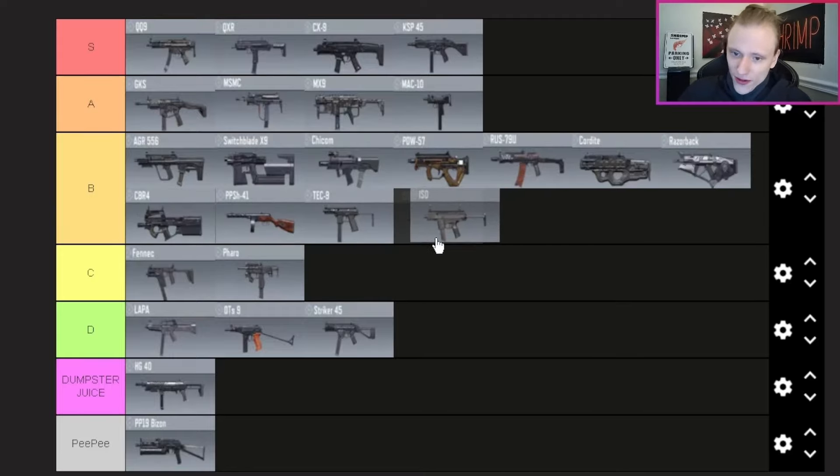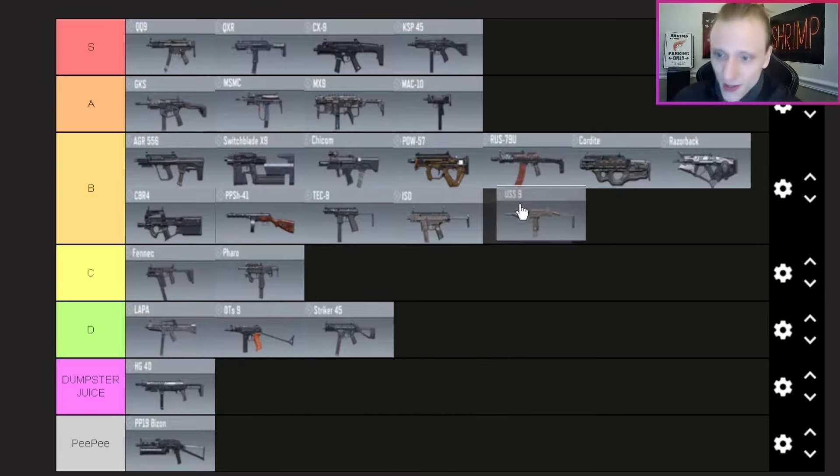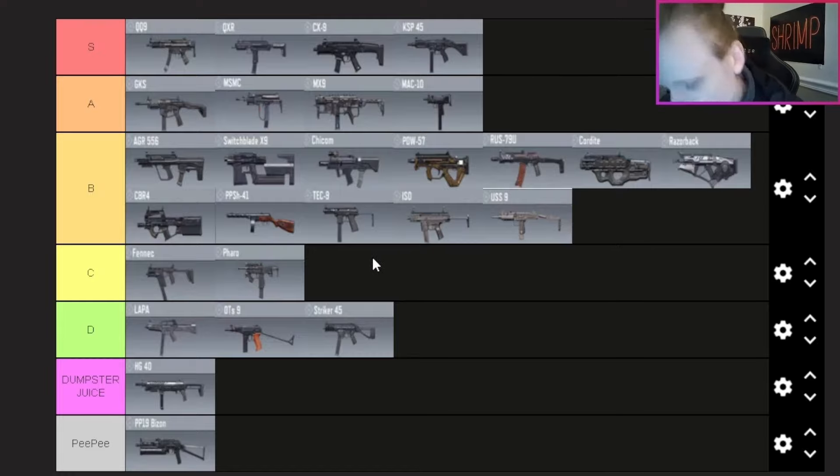The USS9 — I already got this gold for Damascus. It's definitely good and it can counter the BP50, but I'd rather use the AGR, Switchblade, and guns I'm more familiar with than the USS9. That wraps up my SMG tier list — let's move on to the next category.